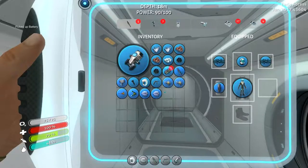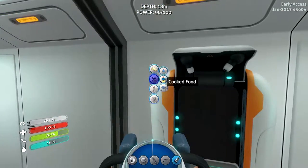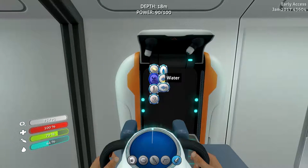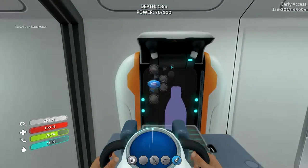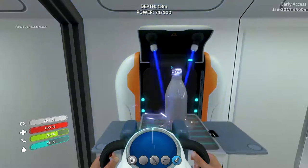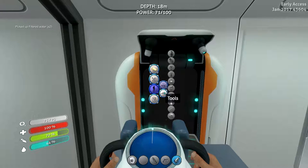Now we can go into the radiation zone — that's nice! We can go to that other life pod and see what we can find there. I know it's really far underwater — I think it was like 400 meters, or a few hundred meters.